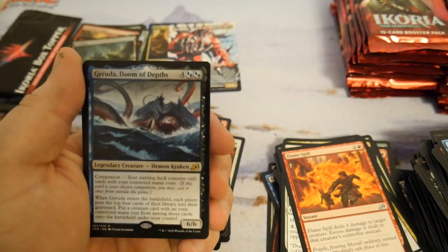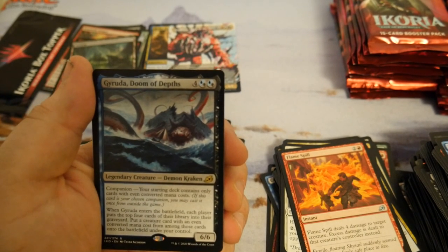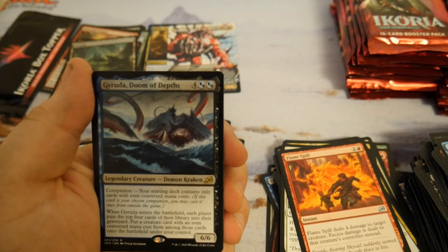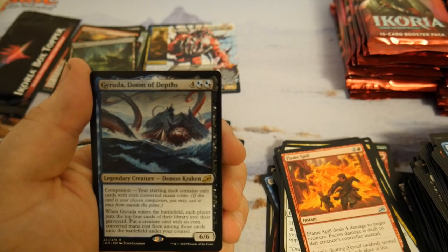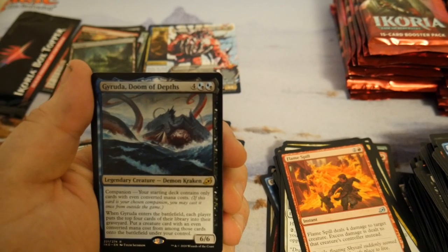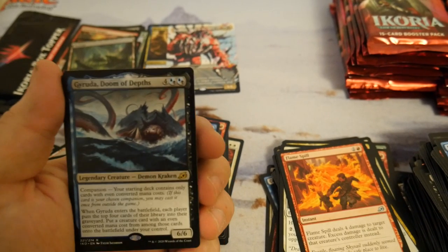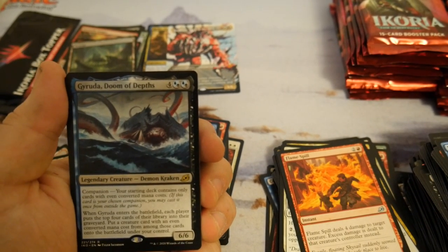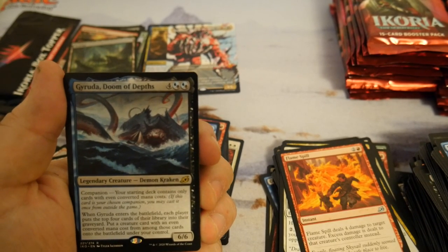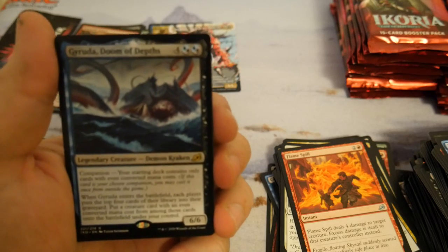Gyruda! Oh, he's sweet — four colorless, two blue-black hybrid, for a companion. Your starting deck contains only cards with even CMC. When Gyruda enters the battlefield, each player puts the top four cards of their library into their graveyard, then you put a creature with even converted mana cost from among those onto the battlefield under your control. I've seen a sweet Pioneer deck with this that ran stuff like Clone and Spark Double just to keep making Gyrudas. Super cool card — my favorite companion by far.